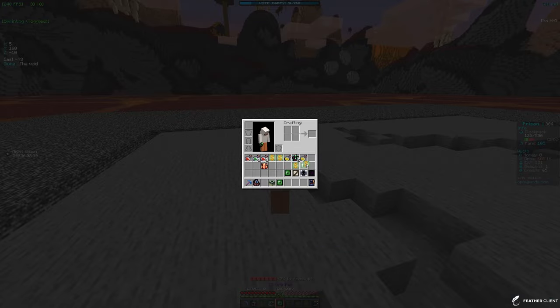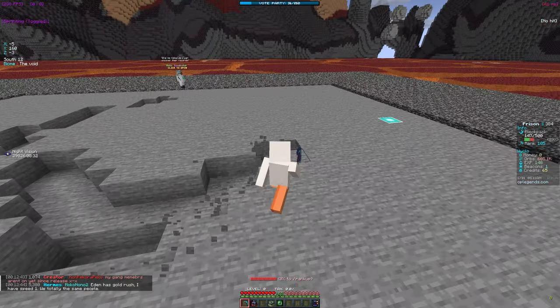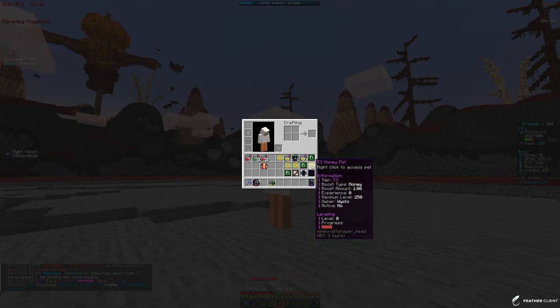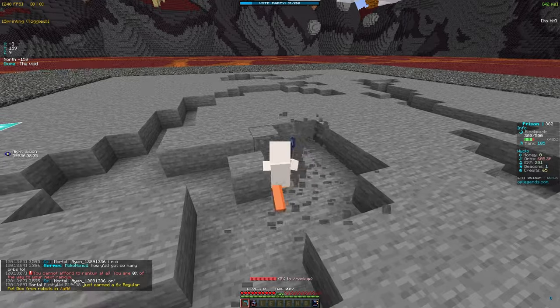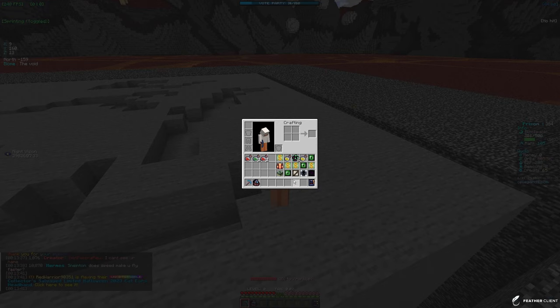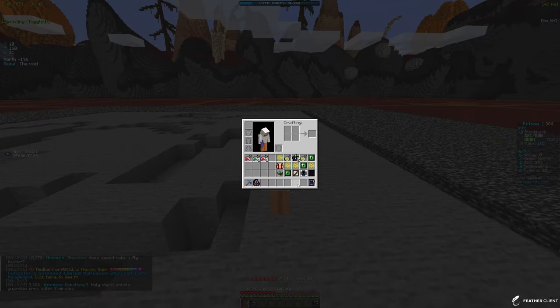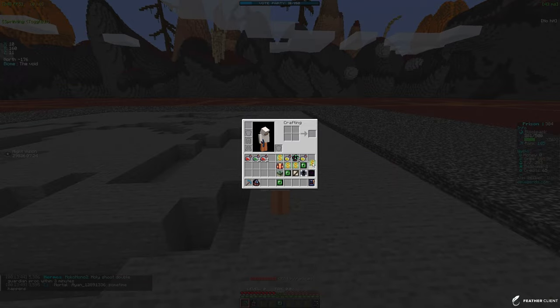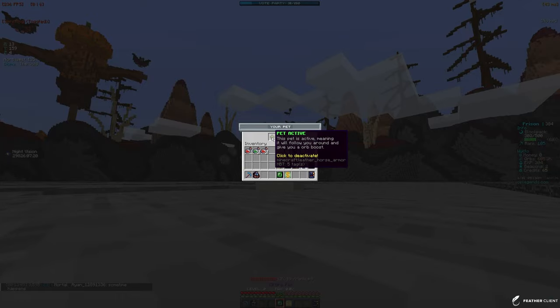I also noticed some money pets — a tier three money pet. We have a good amount of pets right now. I'm probably going to click my money pet for now. On the right it shows I'm rank 105 — that's basically what you use to upgrade your pickaxe. Right now I have 600,000 tokens. The orb pet and money pet are probably both the best for me right now, but I'm leaning toward orb because I need to upgrade my pickaxe.